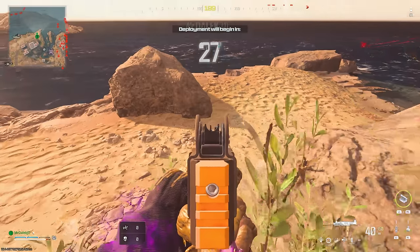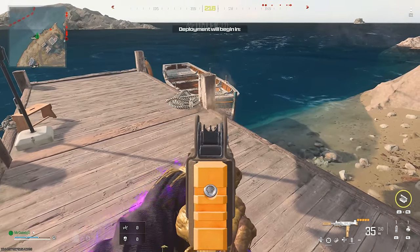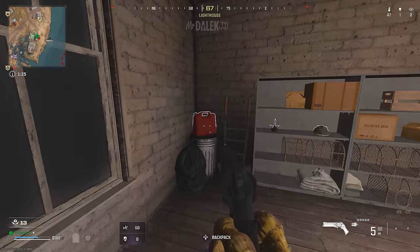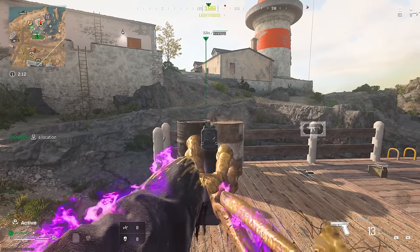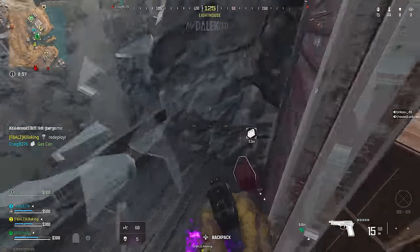There can be a spot next to this truck, a spawn on the beach beside this rock, a spawn on this dock, a spawn inside this building in the corner on the bin, or directly in front of the lighthouse on top of these two barrels, or just outside this hut slightly below the lighthouse.